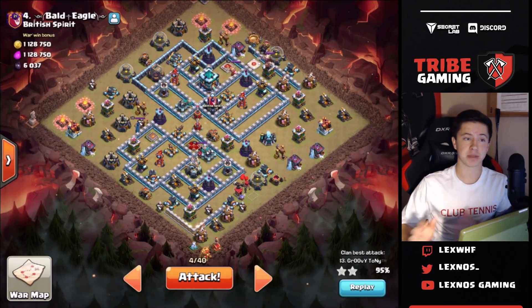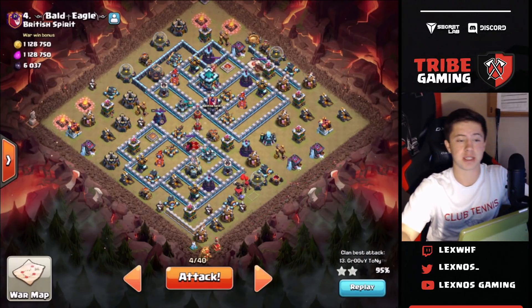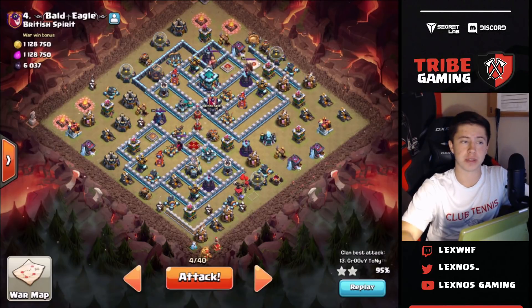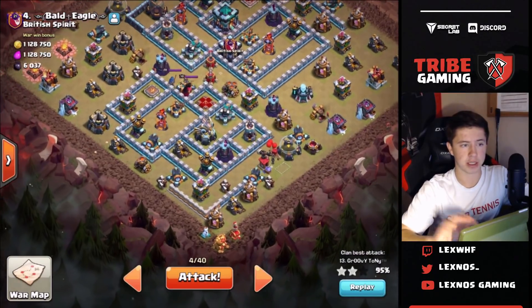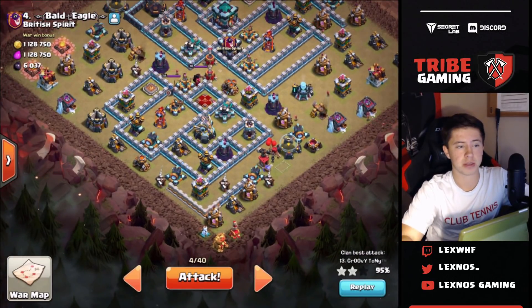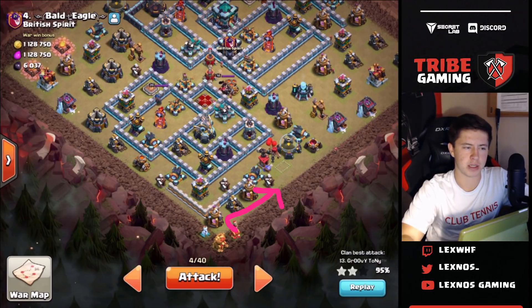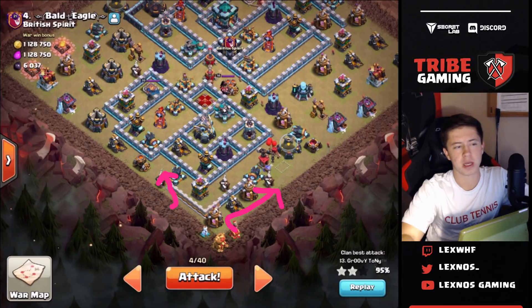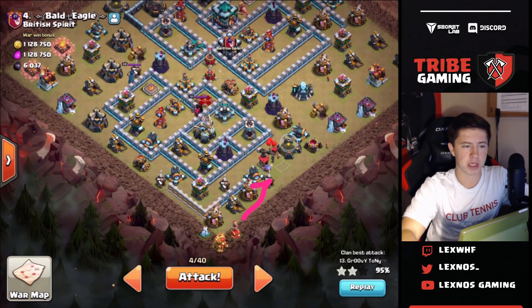Here's the next base we're going to be hitting today - we're going to be using a queen charge hogs attack. I want to charge this whole entire bottom side here and get the eagle artillery down nice and early. I'm going to start with a little pekka funnel to walk over here and throw in a wizard behind. Then I want to get my queen going this way, using a giant or two in front of her so I don't have to drop the healers right away because of this awkward air defense.